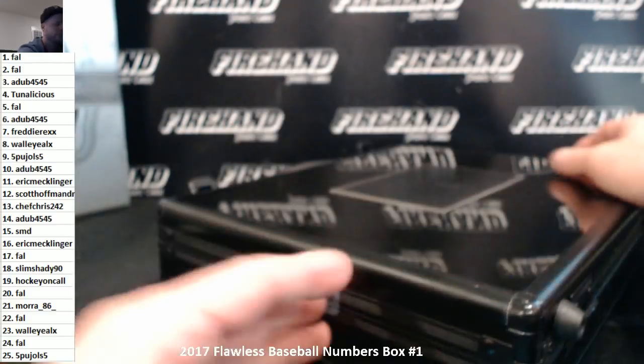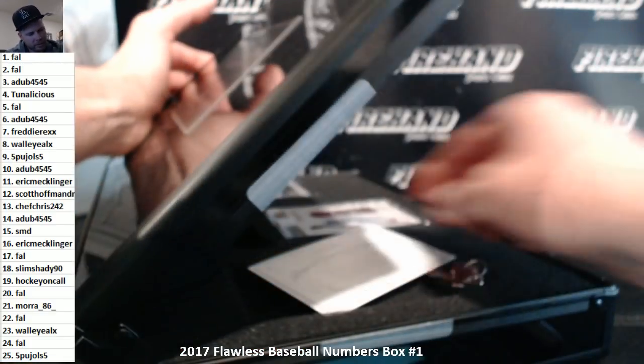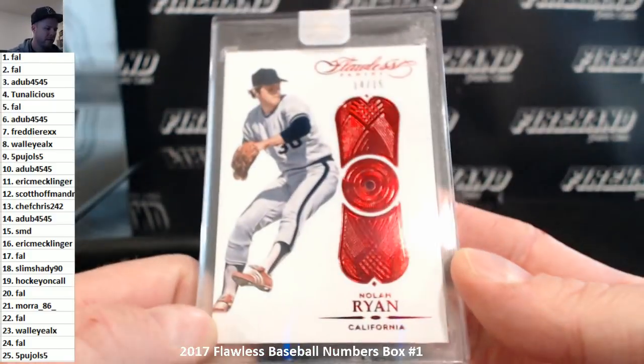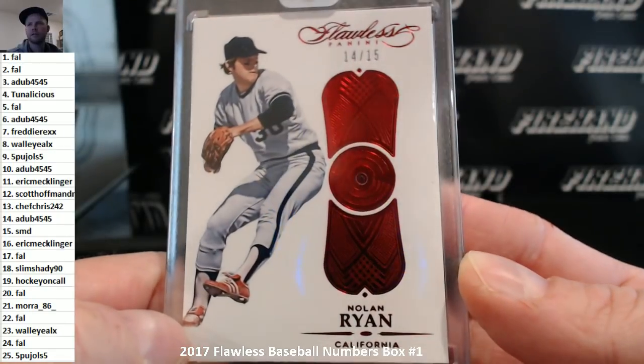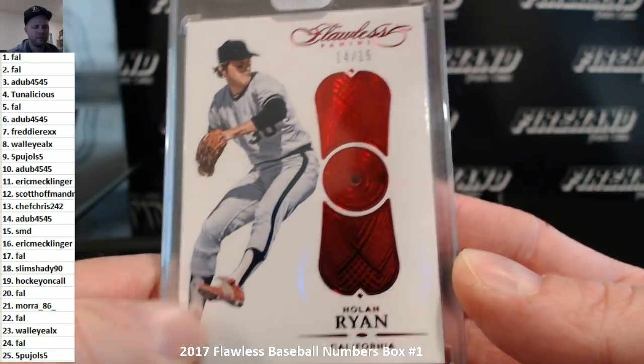Oh, crap. Yeah, sure enough. First frickin' box. Bedazzled number two — Nolan Ryan, for the Angels version. 14 out of 15, Ruby. 14-0, A-dub 45-45.